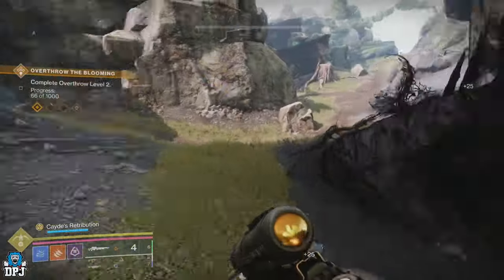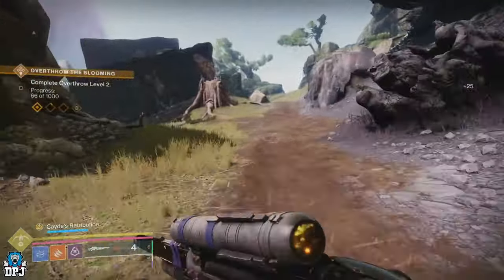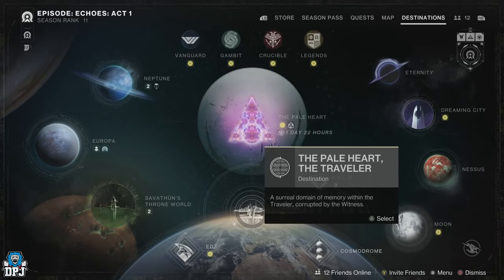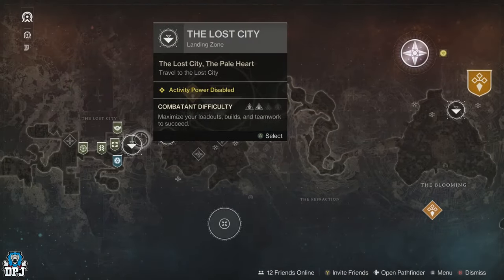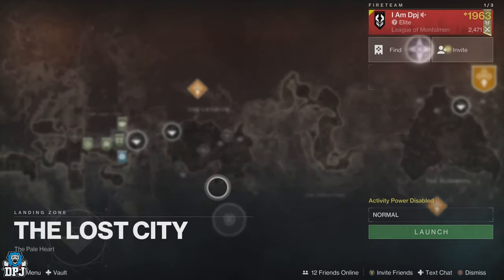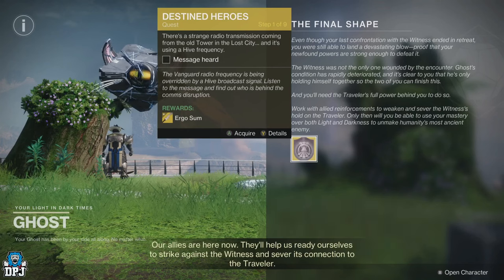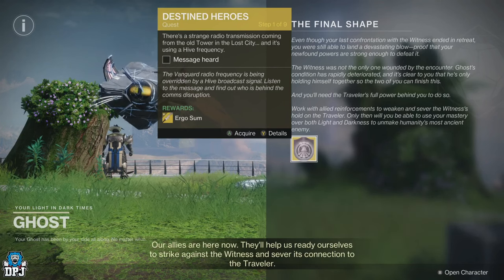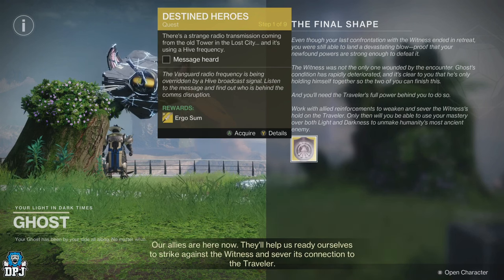So how do you get this exotic sniper rifle, the Still Hunt? It's tied to a quite simple quest to run through, which you receive not long after completing the Final Shape campaign. Upon completing the campaign, you need to return to the Lost City on the Pale Heart. Here, speak to Ghost and he will have a quest waiting for you — it's called Destined Heroes.